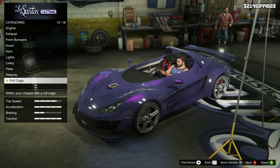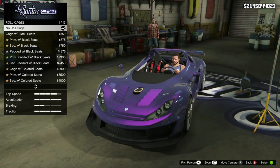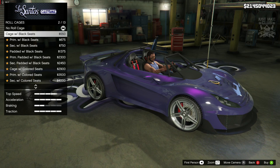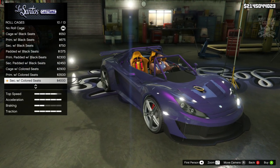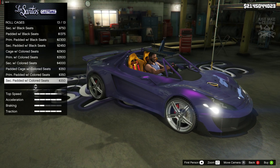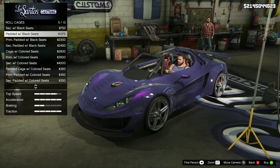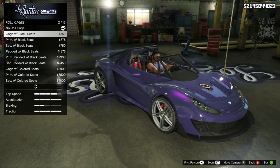The next option is a roll cage, which is a bit odd since this car has no roof or windshield, but I'll go with it. The roll cage sits on the outside and gives the impression there should be a roof and windshield attached. There are loads of seat options — yellow seats with red harnesses, padded ones, all sorts. Because my primary and secondary colors are the same it looks like the same options repeating, but I think just the first option — cage with black seats — is probably the best for me.